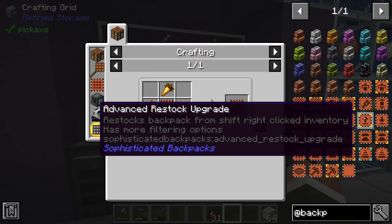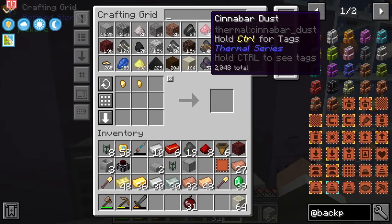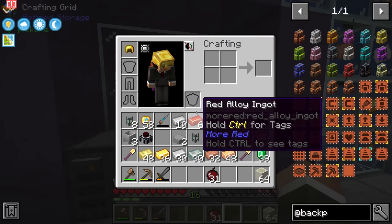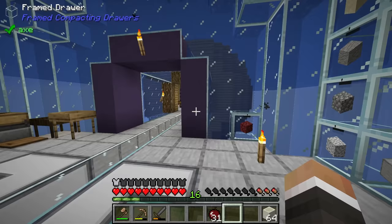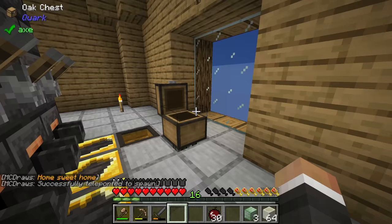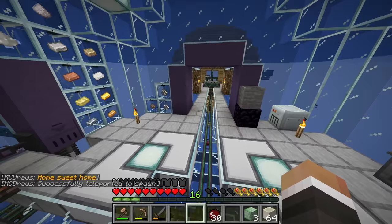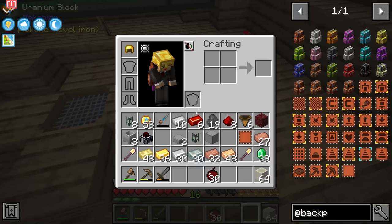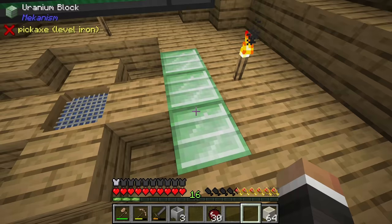To make the feeding upgrade it's a little pricey: one ender pearl, one glistering melon slice, one golden carrot, and one golden apple. The golden apple is easy enough. We can't make the golden carrot just yet because we don't have a carrot or enough nuggets, and same for the melon slice. So we might take a detour from power production to get the auto-food running, then come back to lava power.